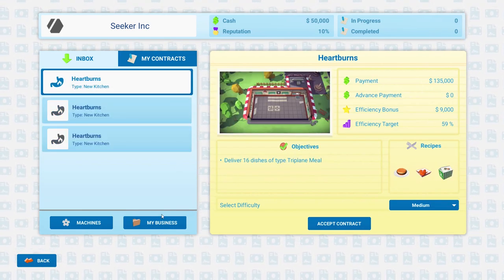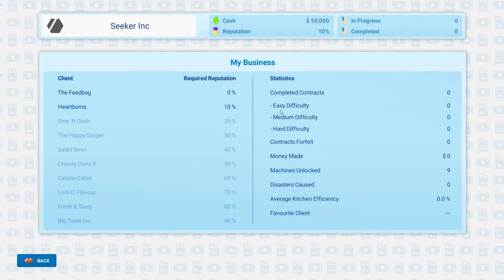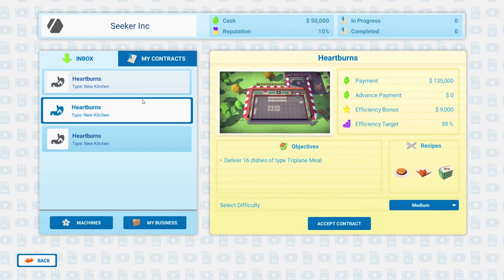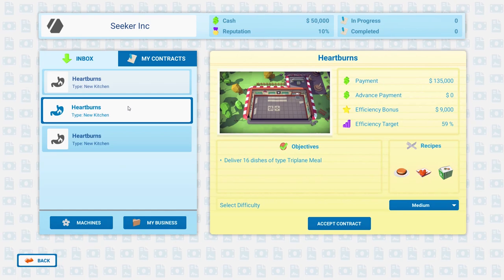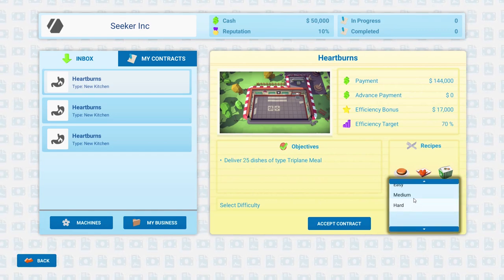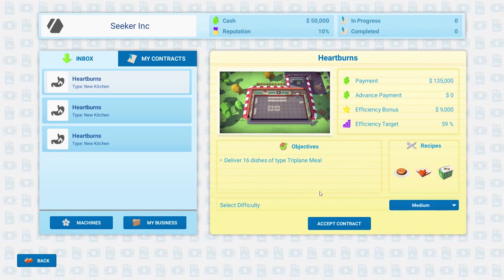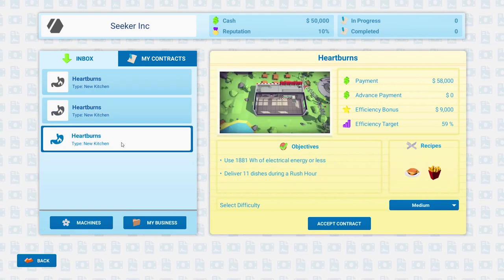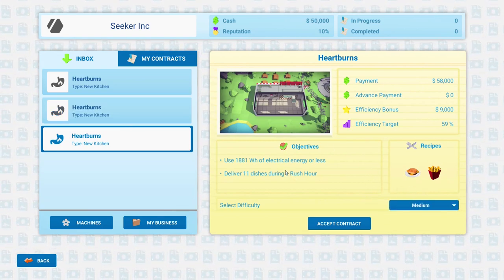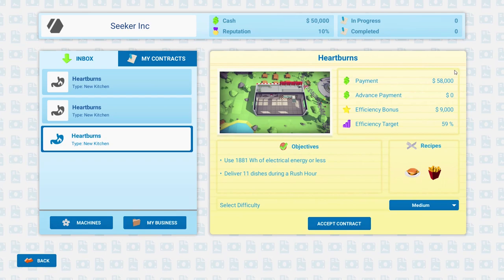The only thing you'd have to be careful with is if you get to a point where you can't overcome any of your missions with your current tech and you don't have money to buy your way out — so maybe there's an end-game condition there. We've got different difficulties. We'll just go with medium. Can we redo them at a higher difficulty to squeeze that cash out? That is an interesting question. This first contract is a very cheap payment — 58 grand.